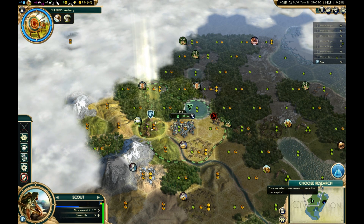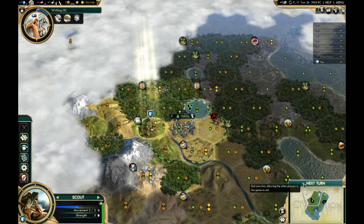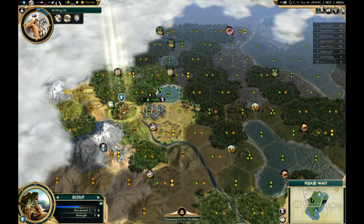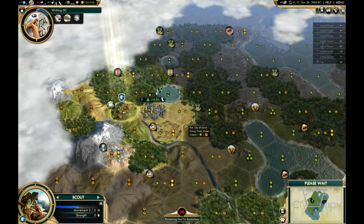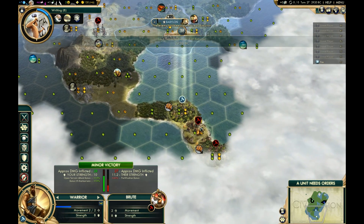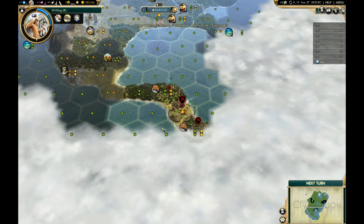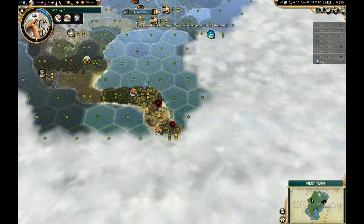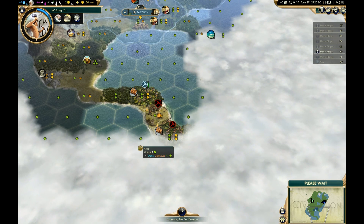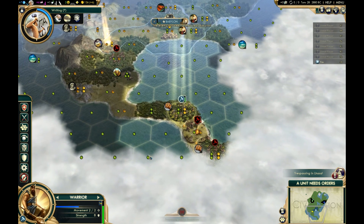I just noticed that the barbarian camp spawned a worker — it's in the city. He'll probably kill this thing with Bombardment next turn and then move the worker somewhere to start an improvement. The problem is if I take that camp and I'm almost dead, this thing will just finish the job, and that's not exactly what I'm going for.